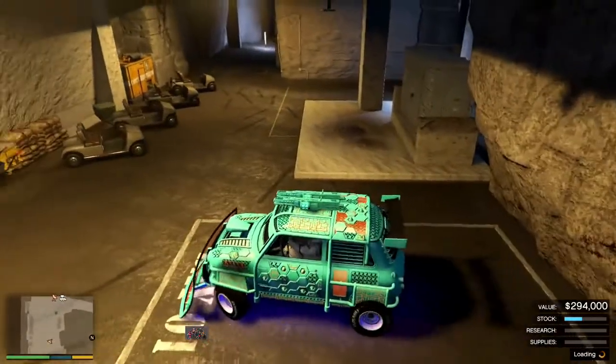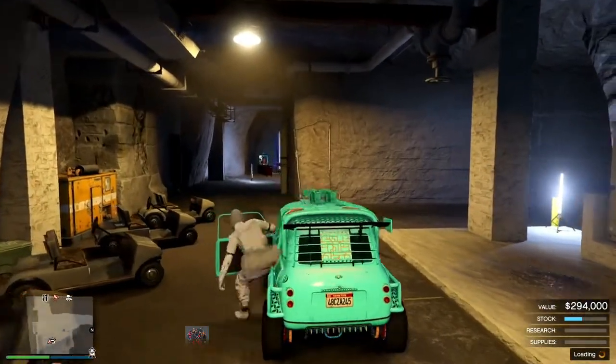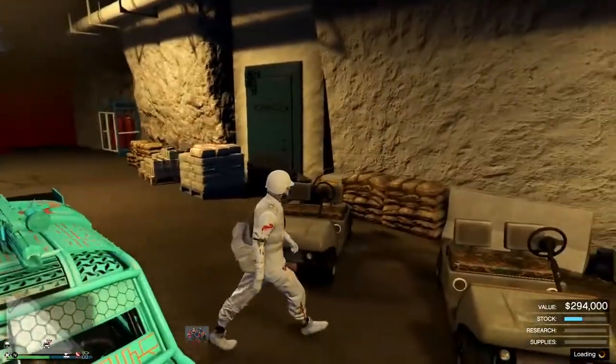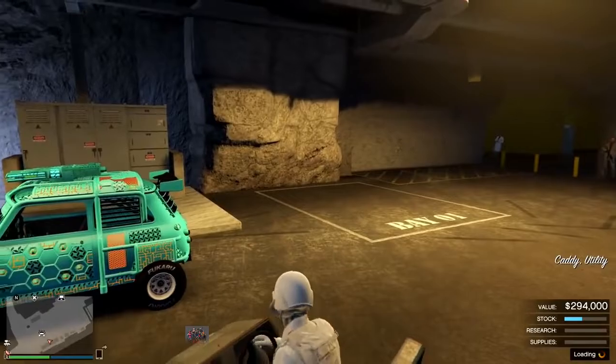If you'd like to rinse and repeat just like the other ones, drive this right out of the bunker, park it in the spot, and then redo the glitch. Start the video over if you get confused at the arcade part and re-watch it. It's pretty simple once you get the hang of it — do it a few times and you can get a rhythm.